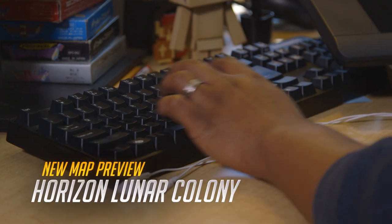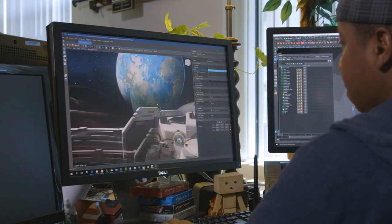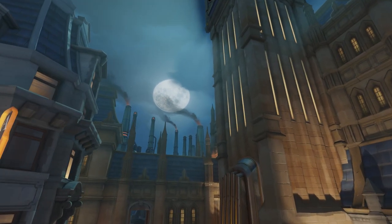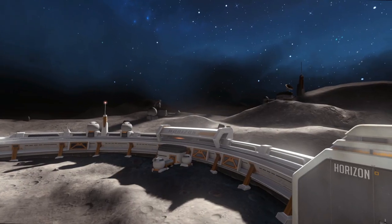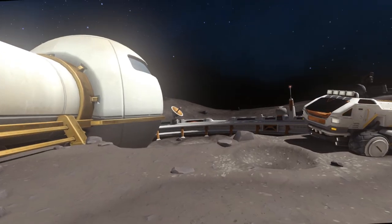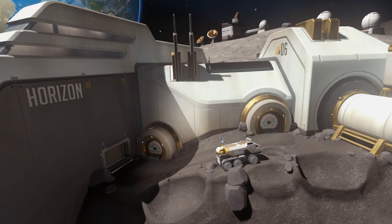We have this big backlog of spaces that we want to visit and build at some point, and the moon has been on that list for a long time. In our earliest maps, our lead environment artist Easter-egged in a super city on the moon — you can kind of see this little twinkling city in the sky. We were always inspired by the fact that Overwatch was a universe future enough and expanded enough that there could be a colony on the moon.